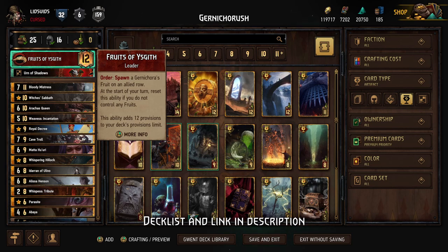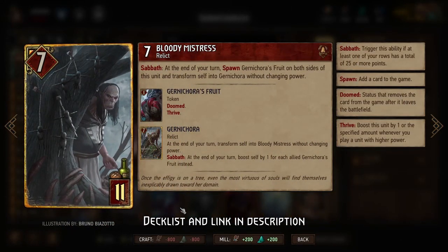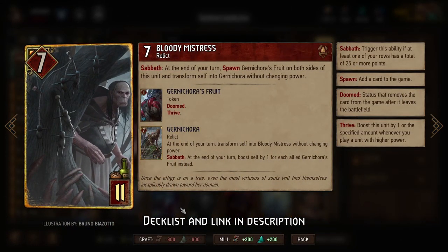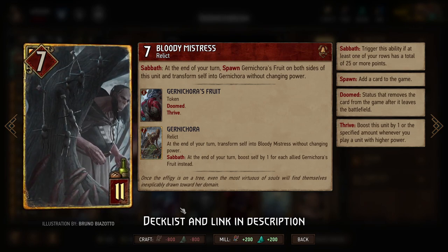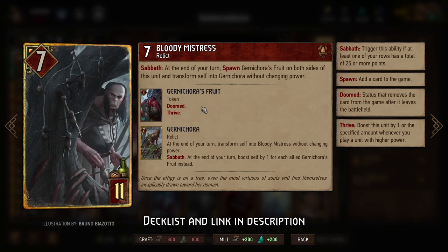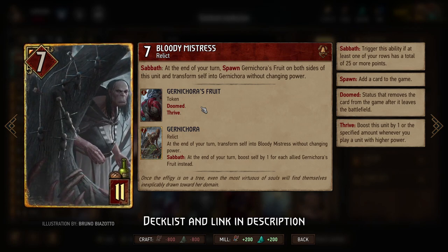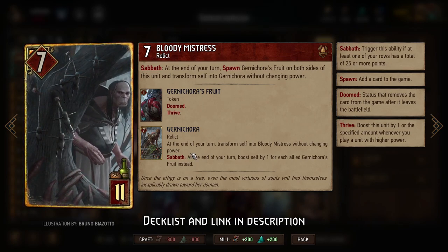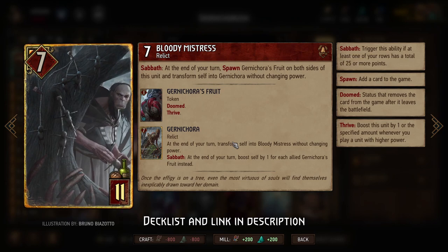So how do we make that happen? The centerpiece of the deck is the Bloody Mistress slash Gurna Korra. Once we get up to 25 points in one row, we can transform the Bloody Mistress into Gurna Korra. She'll keep the same amount of power, but she will spawn Gurna Korra's Fruits, which are 1-power Thrive cards. For every Gurna Korra's Fruits that we control, our Gurna Korra gets boosted by 1 point at the end of our turn.